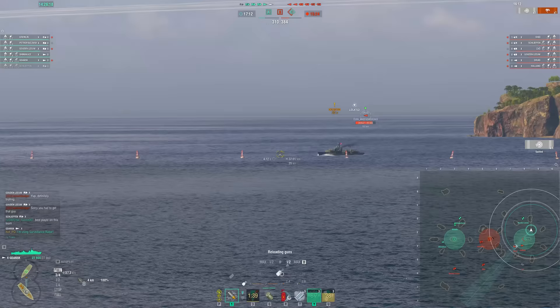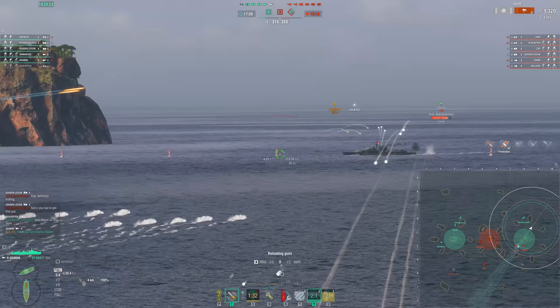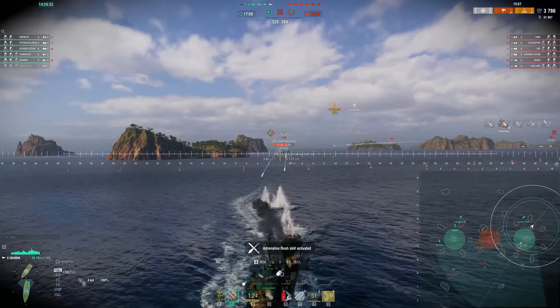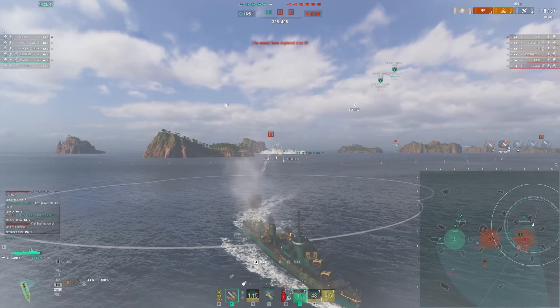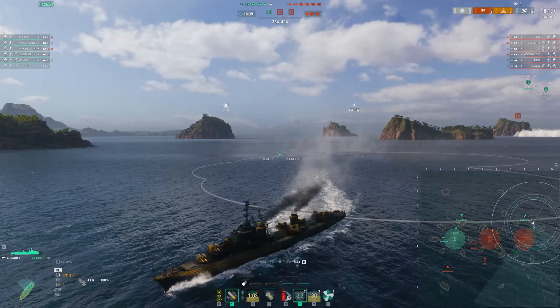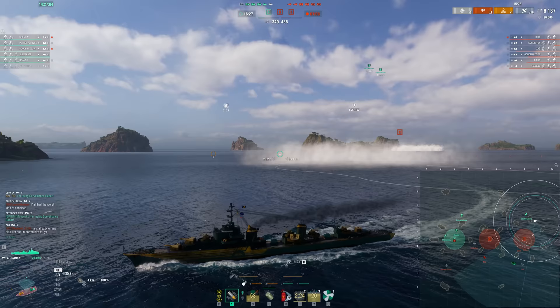They are both here. Against the Druid, we just can't let him AP full-pen us — so we just angle, that's what it comes down to. We do have a smoke, but unfortunately he has one as well. It does mean we might actually get the drop on the Holland out here. Hopefully the enemy Schlieffen goes down — our Schlieffen played a little too aggressively.